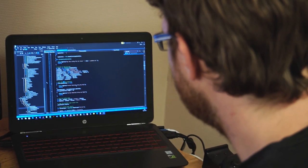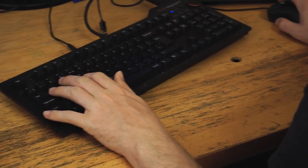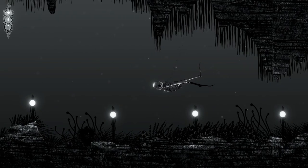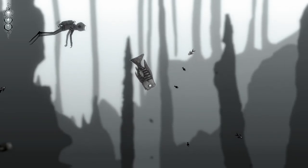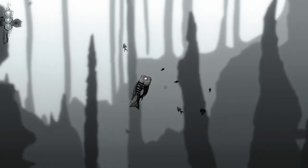A lot of my influences come from my work in science — the animal behavior, the shoaling, the ways that animals interact with one another. In Silt, the world is there whether the player is there or not. It doesn't care that much that the diver exists. We want the player to stumble across a living, breathing ecology. A lot of the puzzles and progression will involve the player watching the behavior of these animals, interacting with it, maybe obstructing it. Later in the game you'll be able to charm, possess, and take control of some of these animals and use their special abilities to make your way forward.